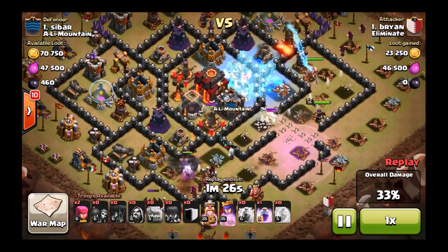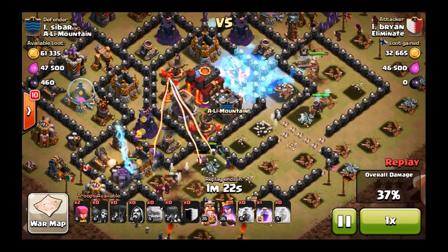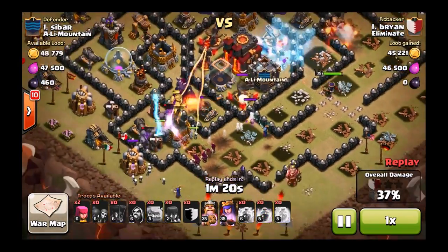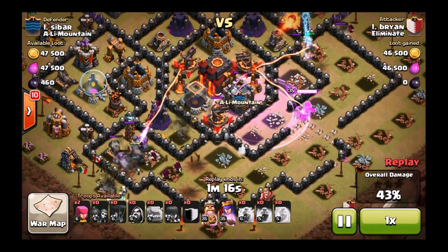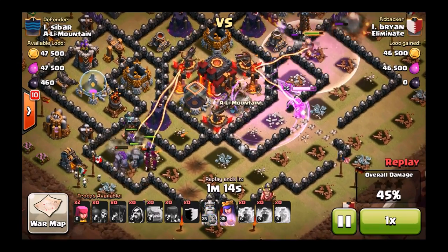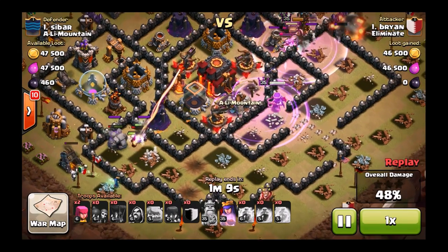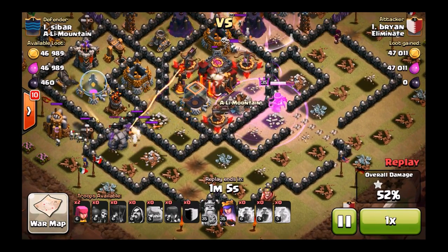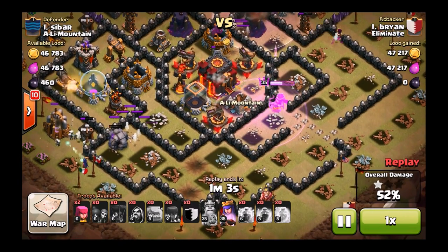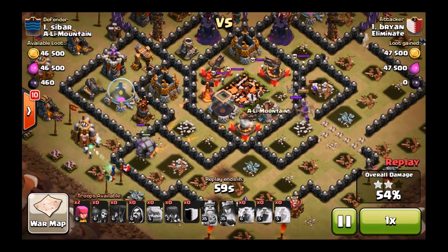I was a little nervous right here. If my heroes had kept going that way — but my queen, for once, decided to go towards the center, which made me really happy. I thought she was going to start wandering off that way. I still had her ability, so I was pretty confident in putting down the rage spell where she was at, and that's going to help me secure this town hall. I had to be really careful with her ability though, because I figured if those X-bows get to firing on her, it may be a problem. As you can see, all three X-bows target her. I still had her ability, was able to use it, and take out the town hall.